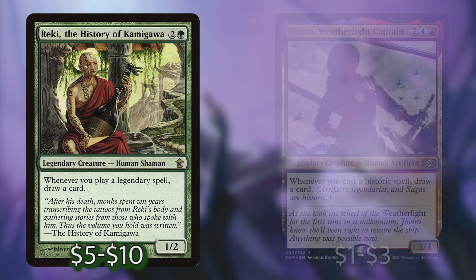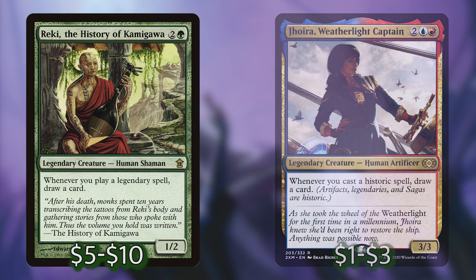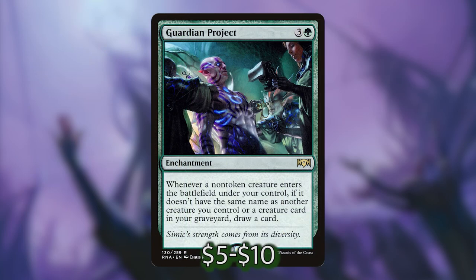Next up we've got Reki, the History of Kamigawa, and Jhoira, Weatherlight Captain, that will both draw you a card whenever you play a legendary spell — in the case of Reki — and a historic spell — in the case of Jhoira. Just a quick reminder: historic spells are artifacts, legendaries, and sagas. Next we've got Guardian Project, an enchantment for 3 and a green that basically says whenever a non-token creature enters the battlefield under your control, you draw a card.